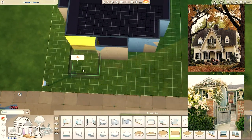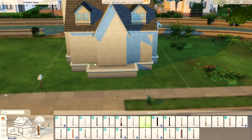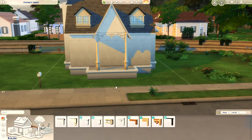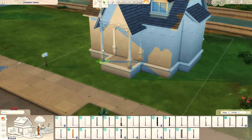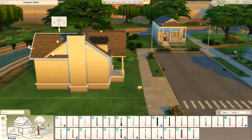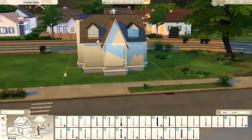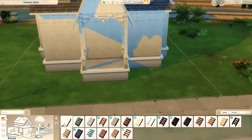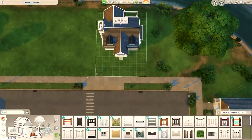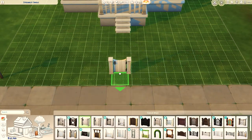The only other non-base-game item you'll see is the floral arranging table from Seasons. I was thinking the sim who lives here is really into gardening and floral arranging, so I keep it in the front lot for a bit. But by the end of the video I delete it and replace it with a debug wheelbarrow, so when it's uploaded it will be entirely base game. You can replace it with whatever you choose.